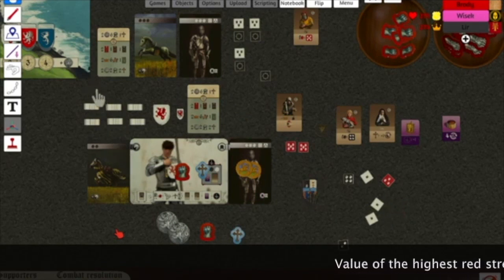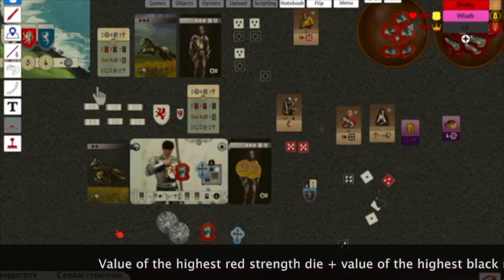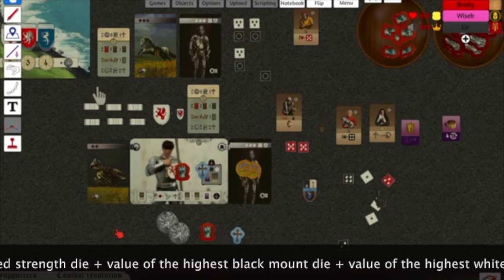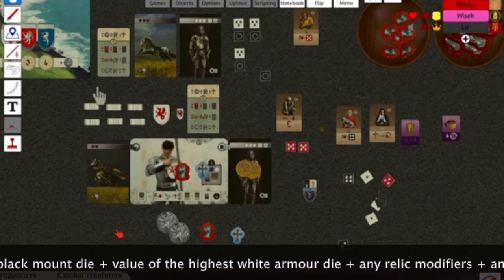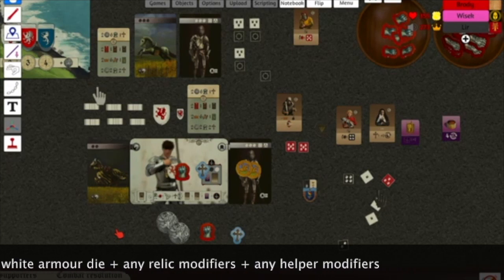You would then add up the final results of your dice rolls, taking the highest of each color die and adding it to any value of relics used. You can only take the value of one die per color with the highest value. Your equation is: the value of the highest red strength die, plus the value of the highest black mount die, plus the value of the highest white armor die, plus any relic modifiers, plus any helper modifiers.